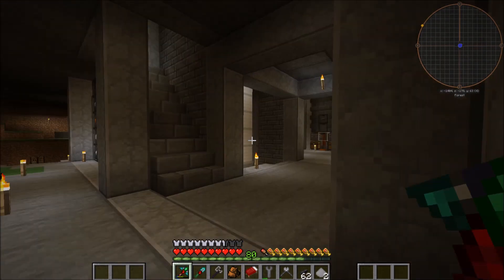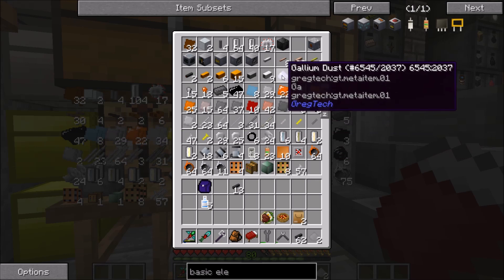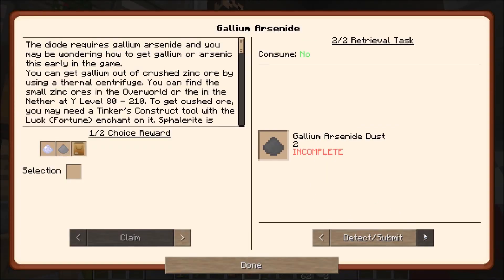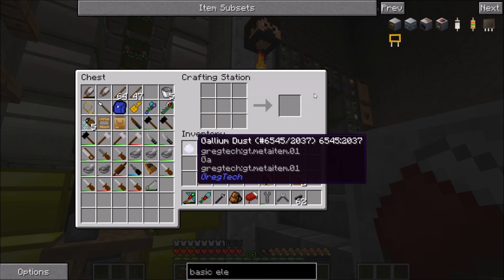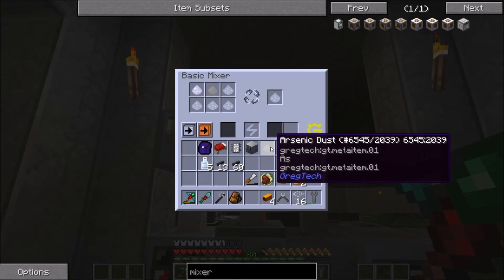Where was the gallium? I have no idea — I put it somewhere but I don't quite know where. Found it — for whatever reason it was in here instead of in my dust box. Let's see that the quest updates. Detect. Was that not how you crafted it? Did you really have to use a mixer for that? This garbage better finally work.